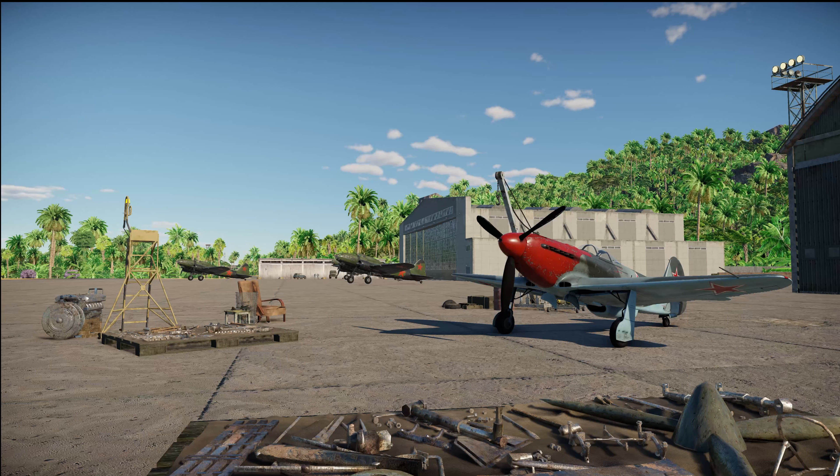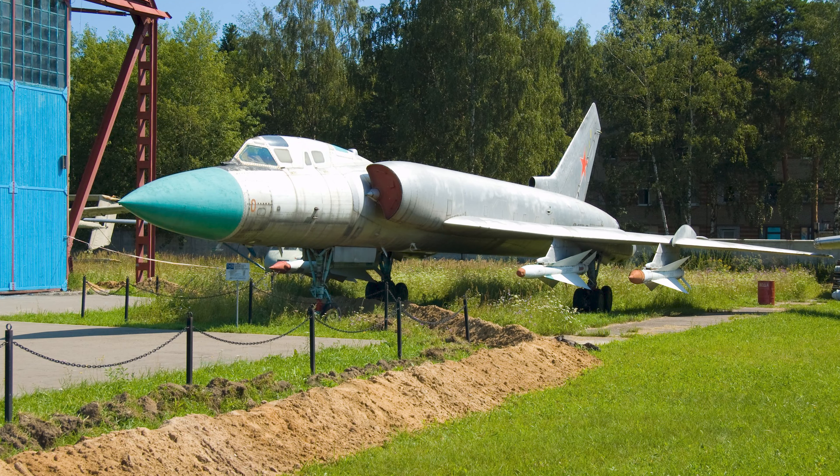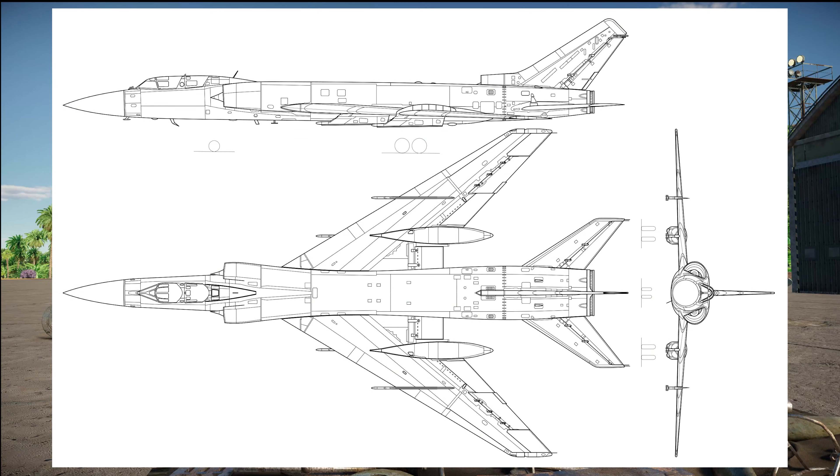Our second aircraft comes from Tupolev — the aforementioned Tu-28. Much like the LA-250, the Tu-28 began as a way to intercept the new generation of strategic jet bombers. Given the fact that the logistics of the time struggled to maintain a defensive grid along the northern border, the Soviet Union's need for a long-range interceptor with minimal airbase support came about. Where the LA-250 failed in the mid-50s, the Tu-28 would begin to deliver on its promises in the early 60s.